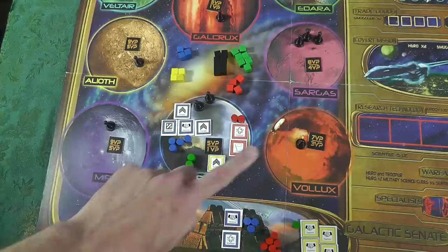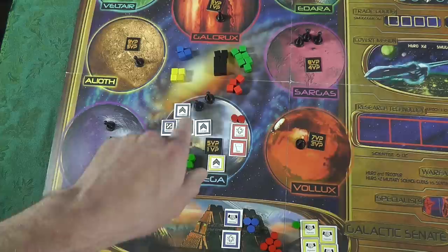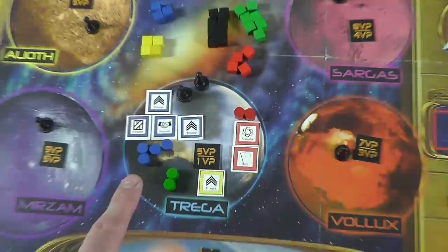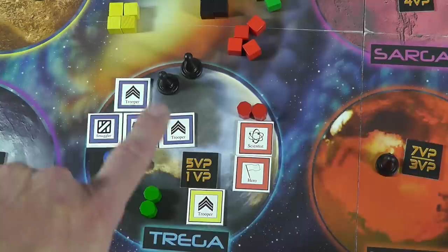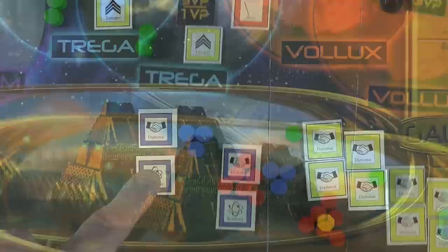I've set up just the planet of Triga here to show scoring. You'd be doing this with all planets and also scoring the galactic senate. In a scoring round, you count up whoever has the majority. Blue would have the majority; coming in second with four units would be red. Green has two and yellow has one - they're not going to score. So it would be five victory points for blue and one for red. You go around and do that with every single planet.